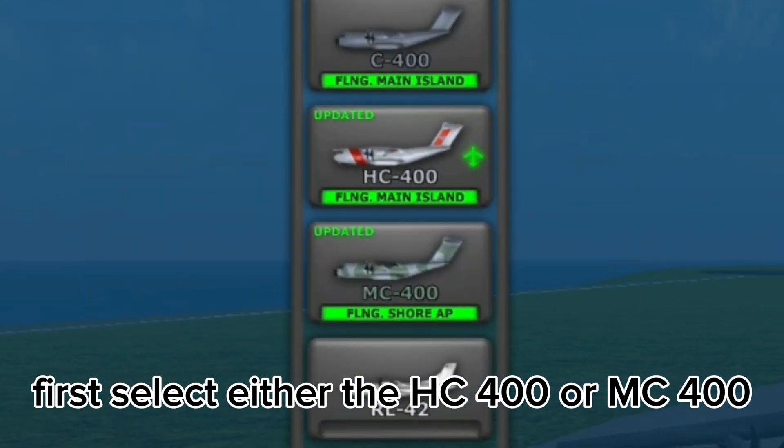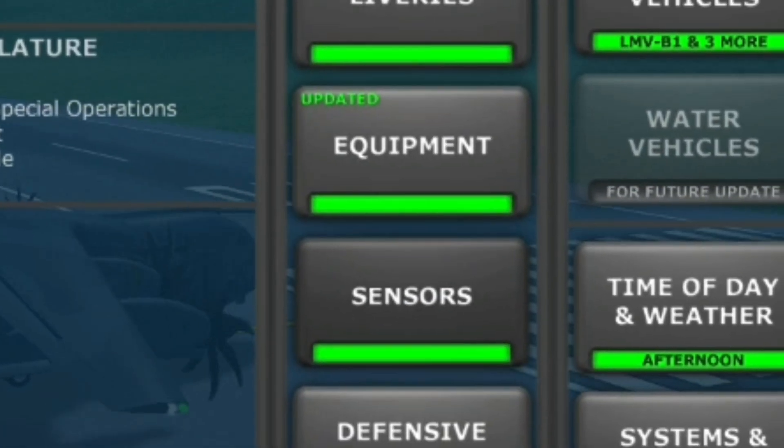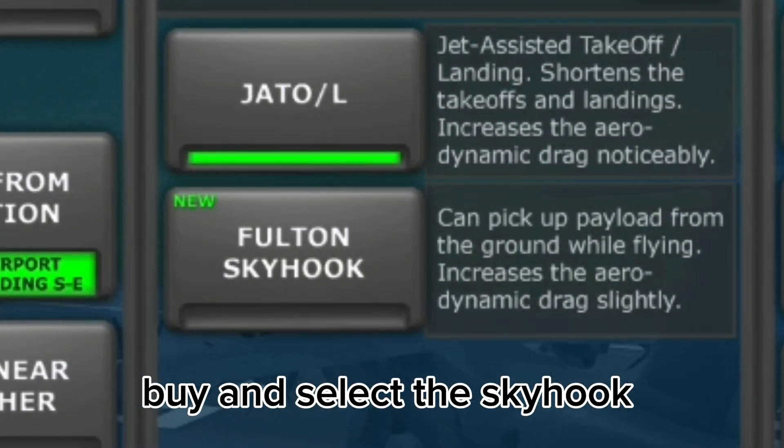First, select either the HC400 or MC400. Go to Equipment, buy, and select the Skyhook.